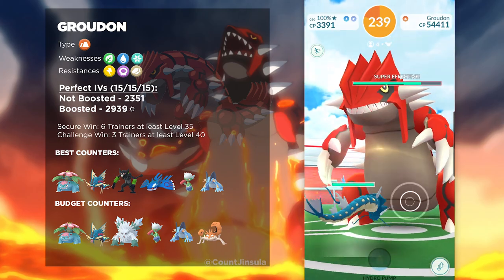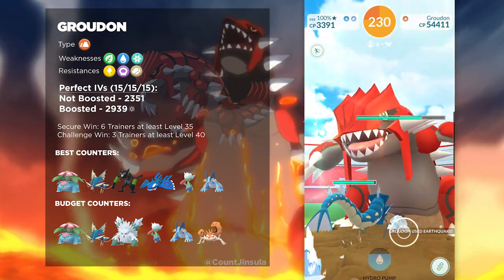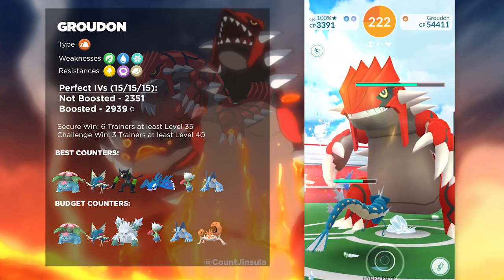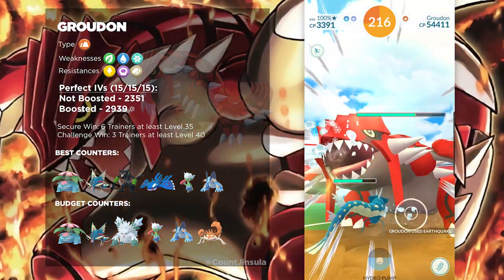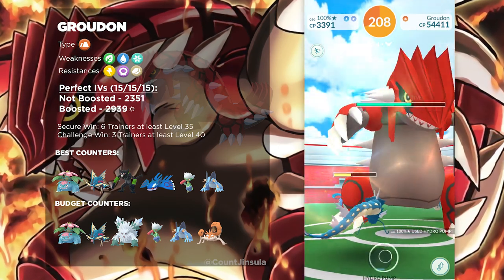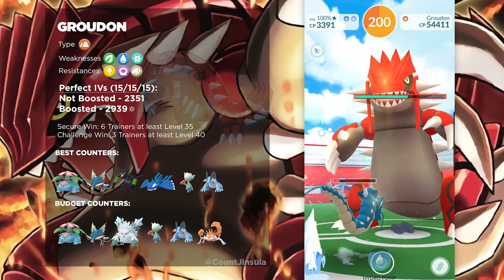In terms of its counters, it's going to be pretty straightforward. The nice thing about Groudon is that it shares a lot of the same counters as Kyogre, so if both Groudon and Kyogre are out simultaneously, you could just use a whole team of Grass-types and you should be good to go for both of those bosses. There are plenty of different Mega Evolutions that you could bring. Starting off, there is Mega Venusaur, and then there's Mega Gyarados with Water-type attacks. You could also go with Mega Abomasnow, but I would be careful with that, considering that Groudon could have the move Fire Punch, which would knock out your Abomasnow really quickly.